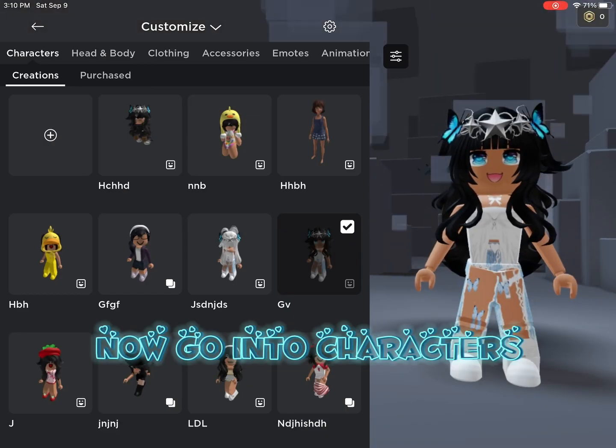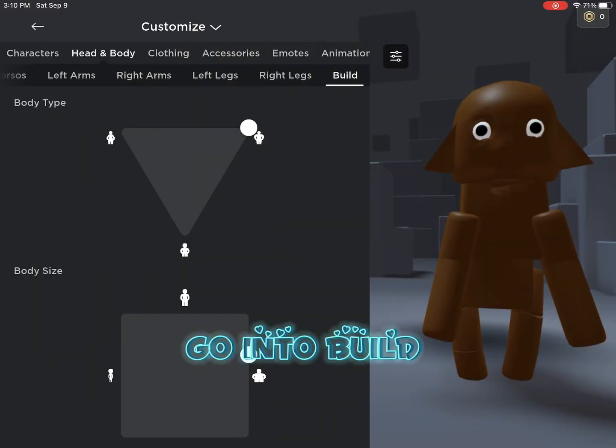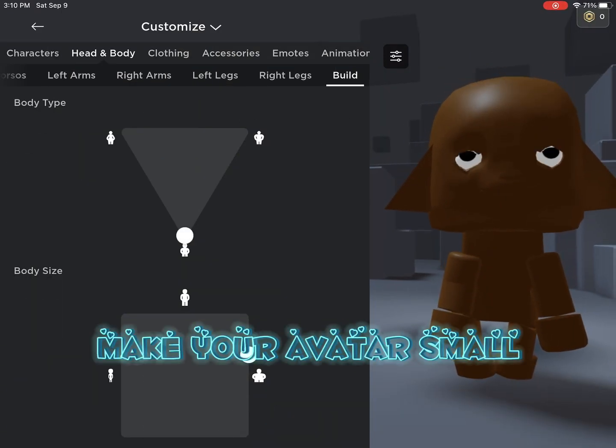Now go into characters. Go to purchased until you find dog. Go into build and make your avatar small.